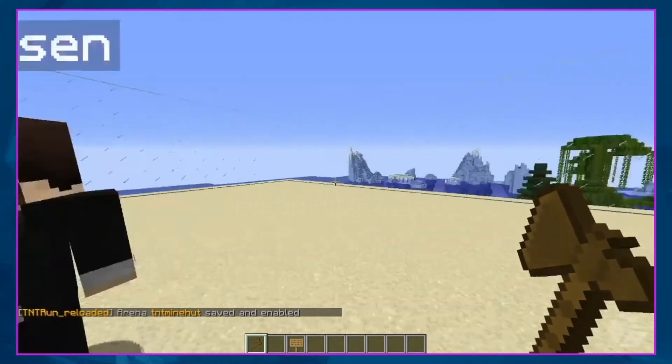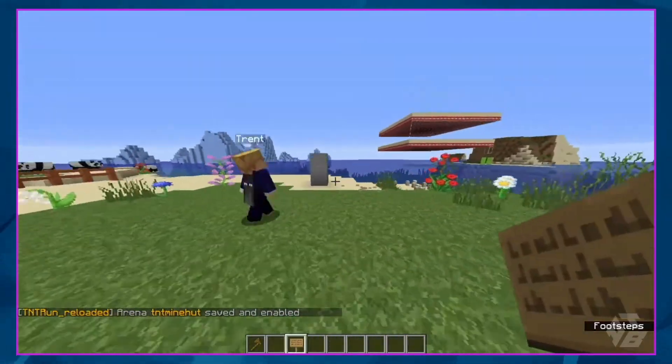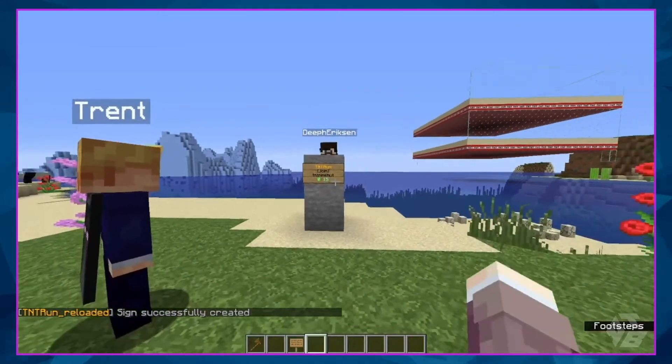We're also going to make a handy dandy sign over here so people can just click into the TNT run arena. You've got to do square bracket TNT run exactly like this. Next line is join with square brackets, and then the name of your arena, which is TNT Minehut.